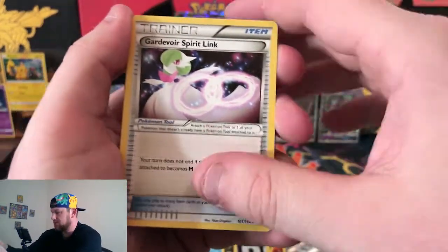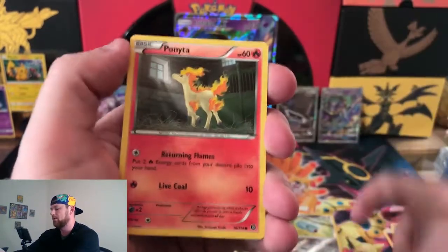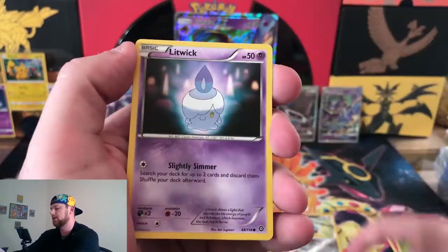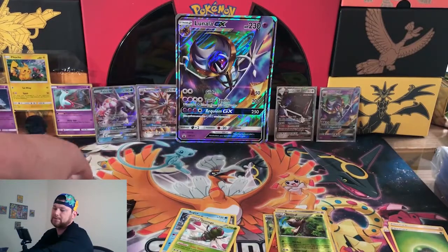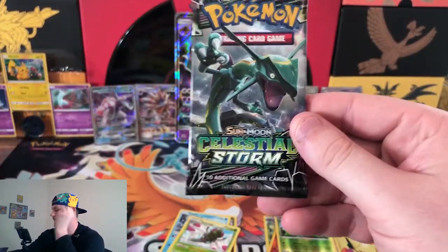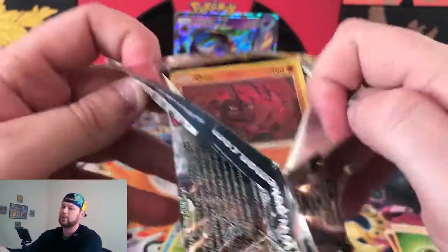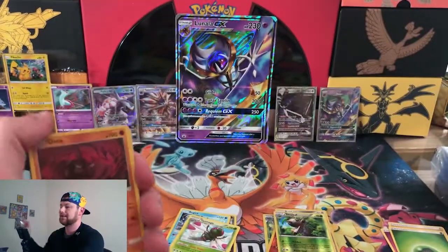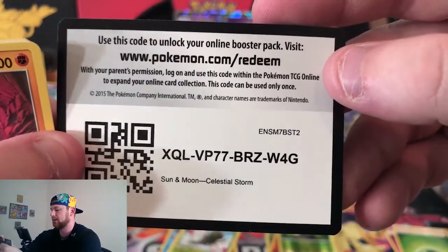So we got Growlithe at Steam Siege. Guard of War, Lampent, Litleo, Litwick, Nuzleaf, Yanma — rare. Alright, one pack down. So far the other one's winning. Celestial Storm next. Unless we pull a Rayquaza from this — then obviously this box would win with just a Rayquaza, because that overall value would destroy the other box.